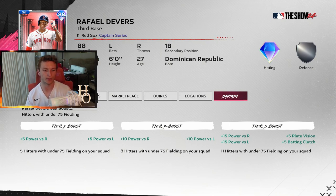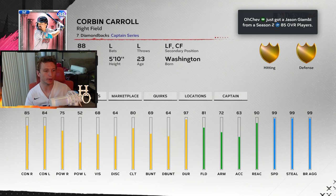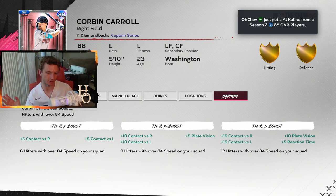Fielding is way more important in this game than any previous MLB The Show. The Devers captain offers 15 power to both sides, 5 plate vision, and 5 clutch — all hitting attributes — requiring 11 hitters for tier 3, which is fewer than the live series captain requirement, so maybe a bit easier to hit.